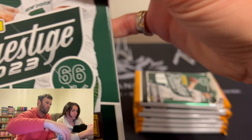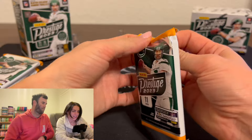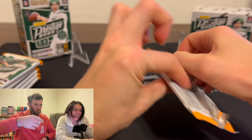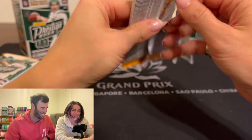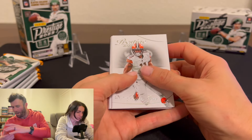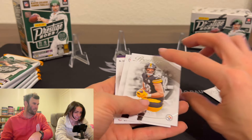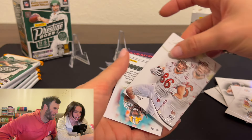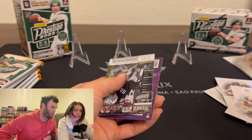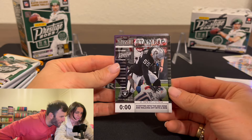We'll have Kelsey go first. Starting off - Don Kincaid, Aaron Jones... he had a monster game. Aaron Jones is a monster. And who is that? Chandler Jones. Not a numbered card.